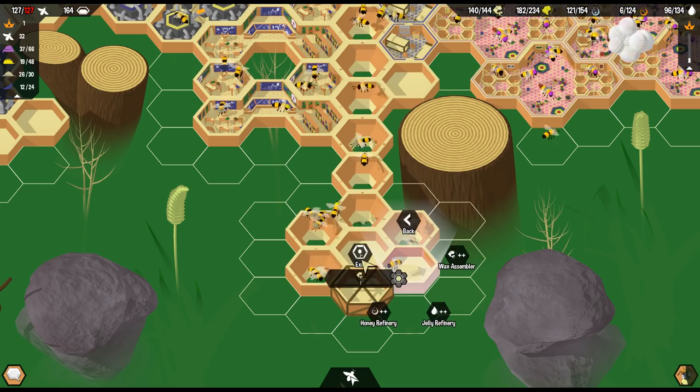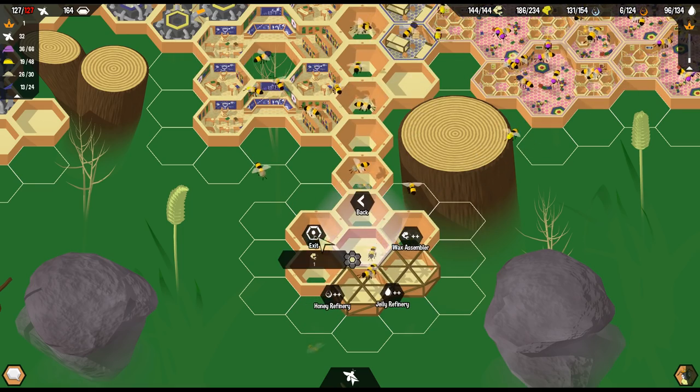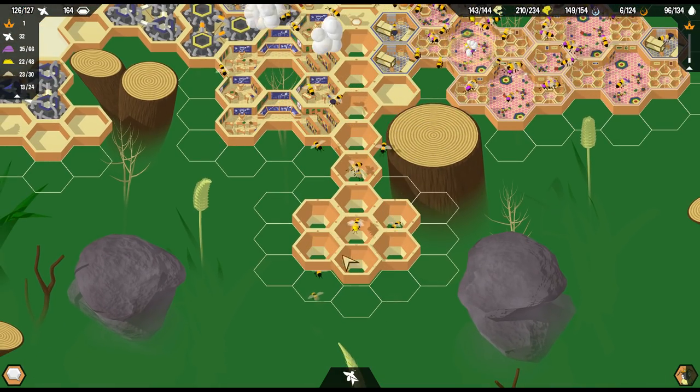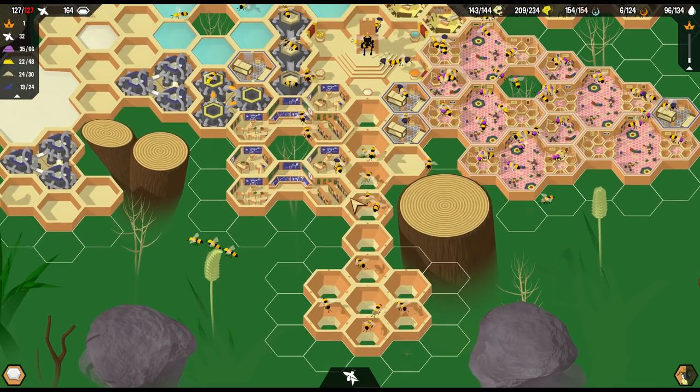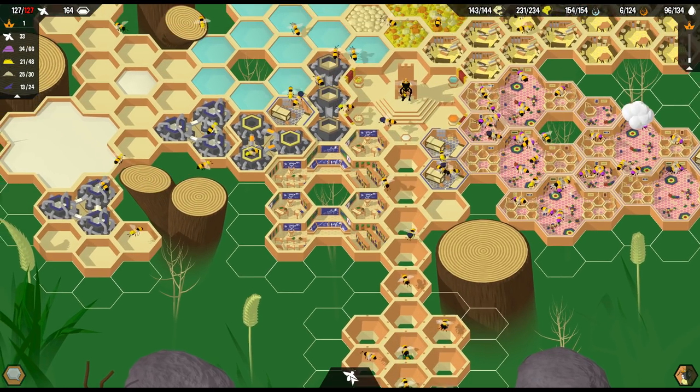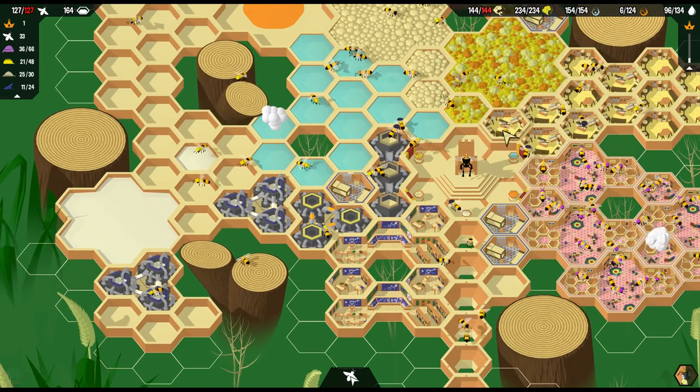We're going to make these into exits so we can get some more bees out there. More bees outside means more bees bringing stuff inside, and that's definitely what we want. That was 7 more - 7 times 3 - so 21 more bees can go outside now. That will help us out a lot. And oh yeah, we're already maxed out on our nectar.